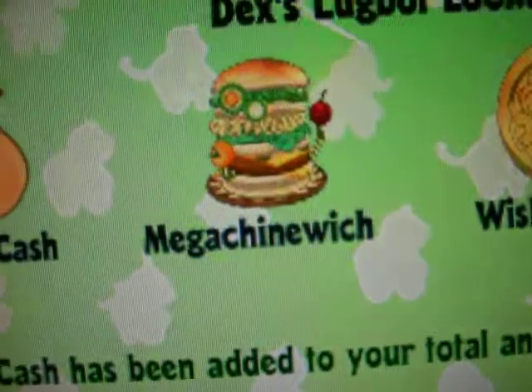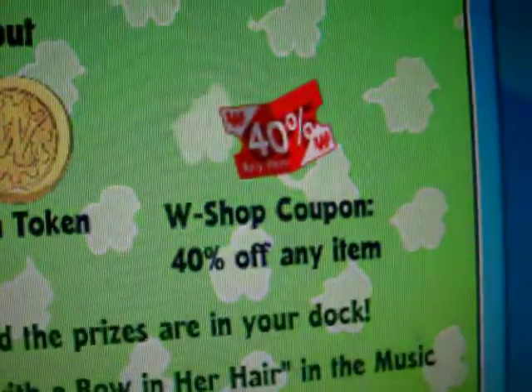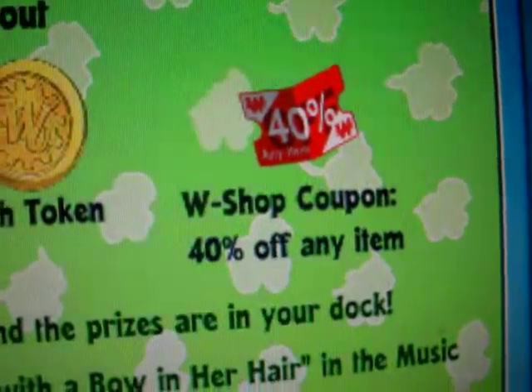And then I have a Machine Witch — that's so cool. It's a Machine Witch, a Wish Token, and a WShop Coupon — 40% off on any item. I never got a coupon before. I'm so happy.